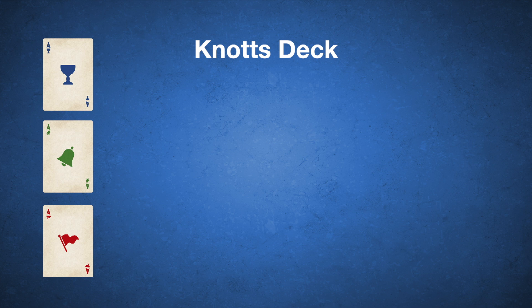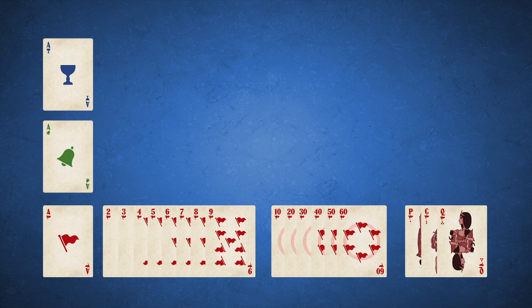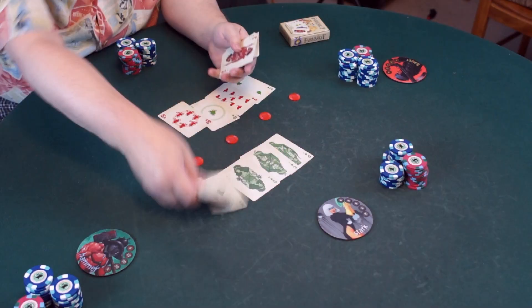This is the Knott's deck — a three-suited deck. The three suits are cups, bells, and flags, which are blue, green, and red. The ranks are ace, which is usually high but technically a one, then numbers two through nine, then the tens ranked 10 through 60, and then three face cards. This deck has dots to remind you of the order: page, consort, and queen.